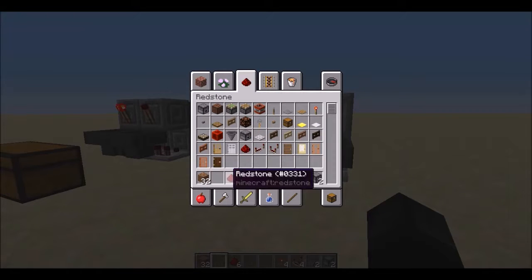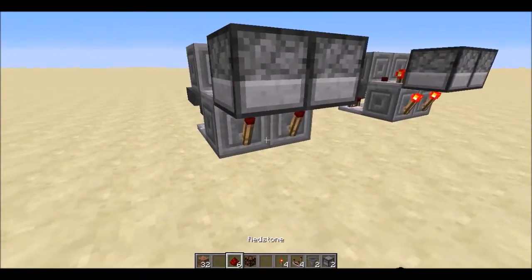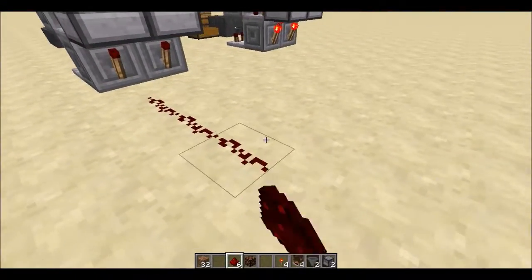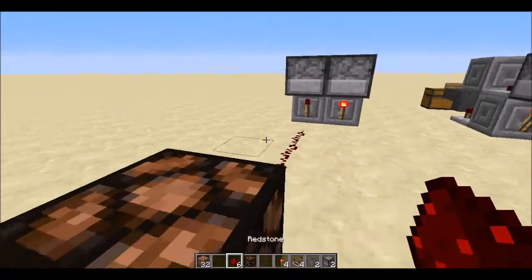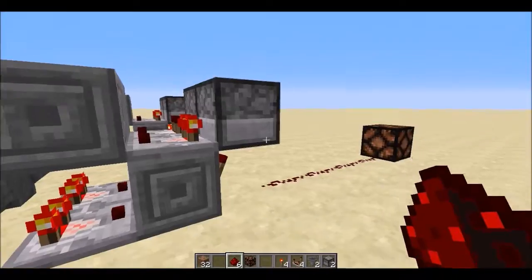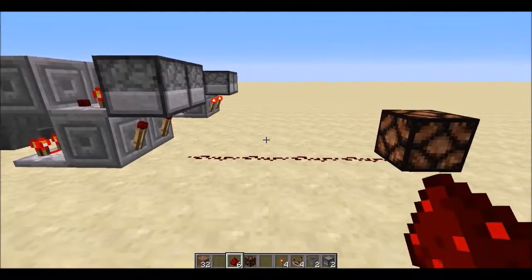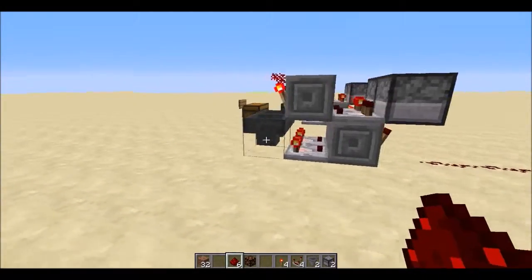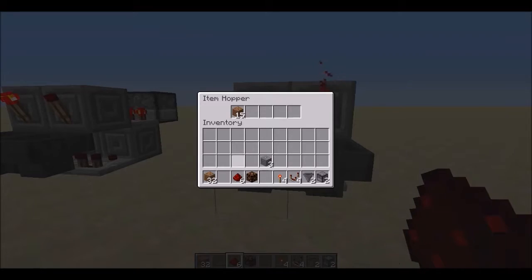If we grab some redstone and a redstone lamp, you can see right here — we're going to run it out from here, place that there, and you'll see when it switches over it will light this up. Just a few more seconds and you will see this will light up this redstone lamp. And that is a good way to have a hopper clock.